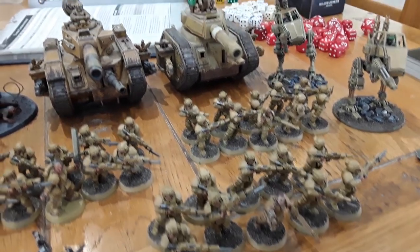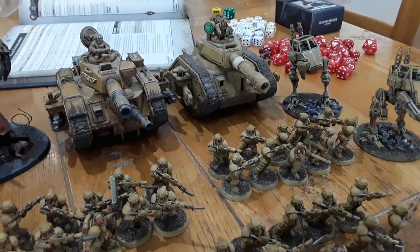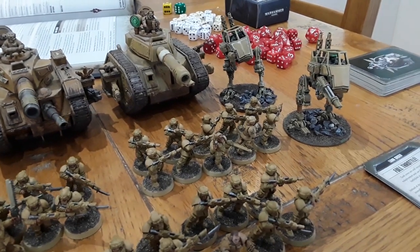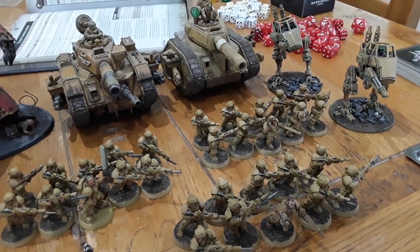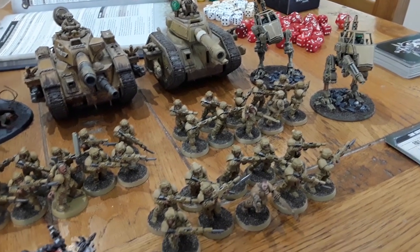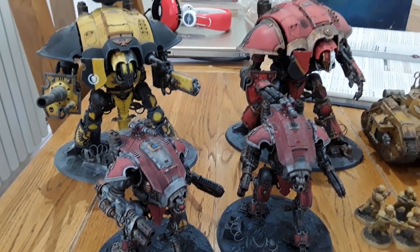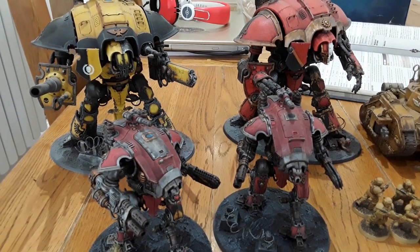So the tank commanders wouldn't get the penalty on the top turret, and the side sponsons won't suffer move-and-fire penalties either. The scout sentinels will still hit on fours if they move, unless other negative modifiers apply. They're pretty swift. Obviously I don't have a lot of troops — quite easy to kill, quite flimsy — but the knights should be taking the majority of the hits while the troops mill around and try to get some objectives.